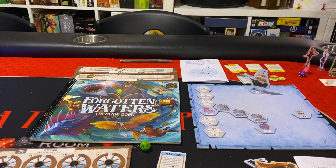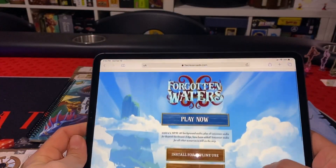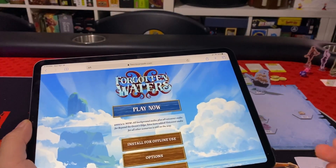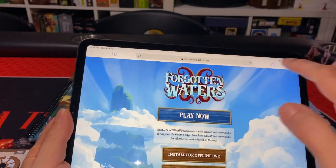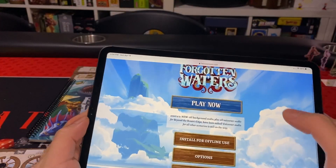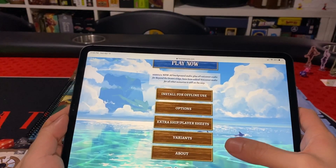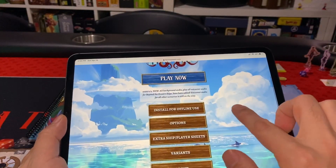There's an app you use with the game — I have it on the iPad. What's cool is you'll never worry about iOS compatibility issues because it's actually just a web app. You go to fwcrossroads.com and that's the app. You can even install it for offline use if you have no internet connectivity.